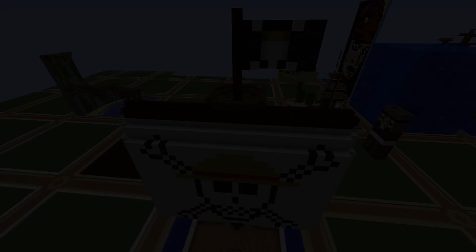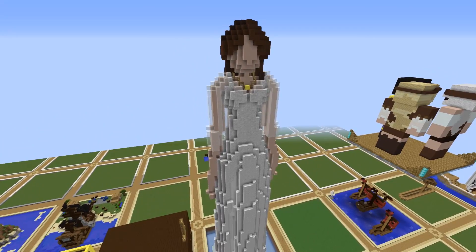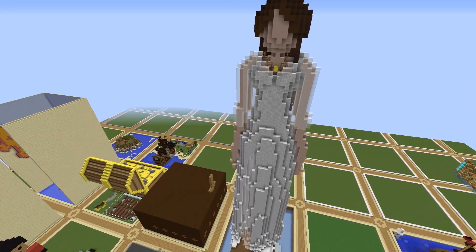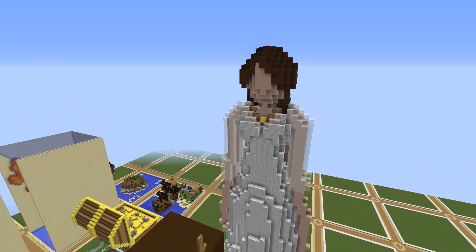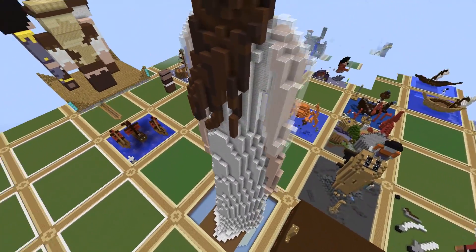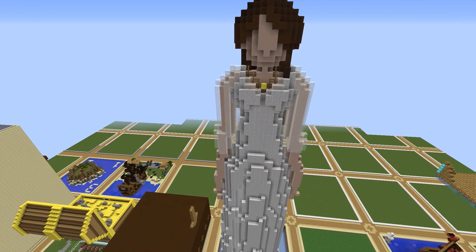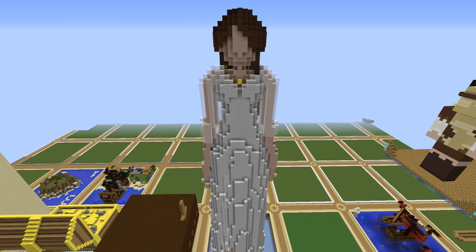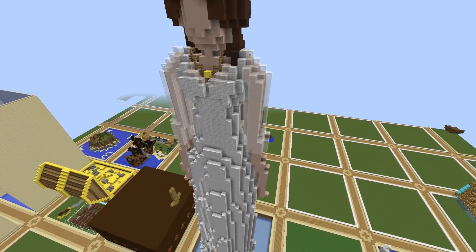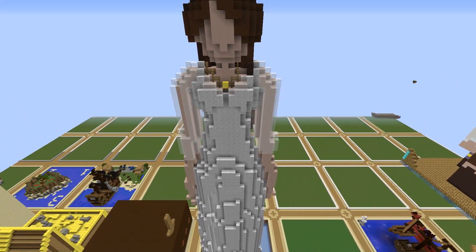This next one is a biggie by Pro Luma. There was no book to describe it, but it looks like a gorgeous build of a lady in a long gown and dress with a necklace — she looks a little faceless, but I think that's just the design. Nice long hair, just a gorgeous gorgeous build. I'm not sure exactly what this is — you guys can correct me — but the intricate block placement to give that 3D look to the dress is something I could never do. Kudos to you, nicely done.